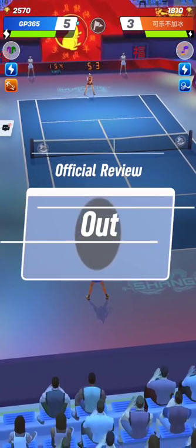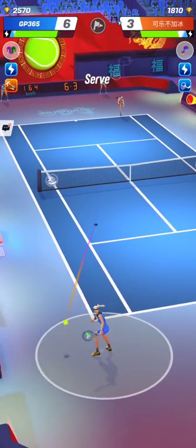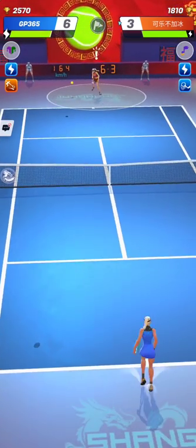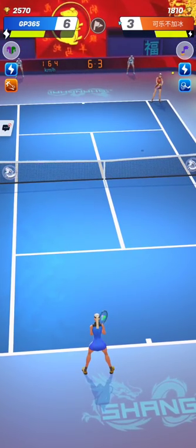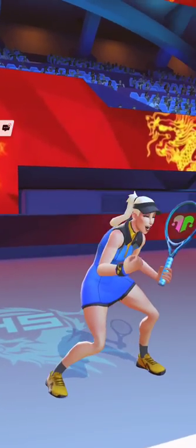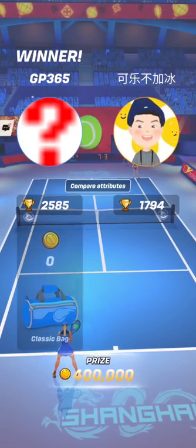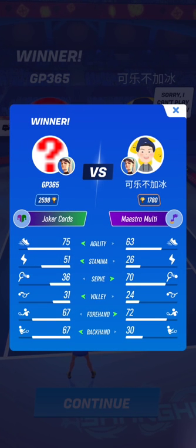You can note that after the big update, it is easier to counter power servers since the agility of all players has been buffed. It's easier to catch these serves now. That means strong serves are not as effective as before the big update. Let's see the second match where the opponent has lower agility but a better backhand.